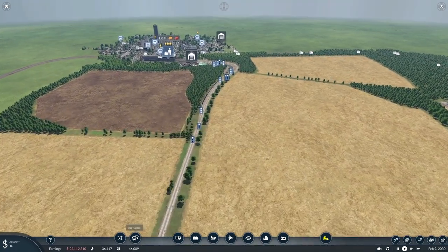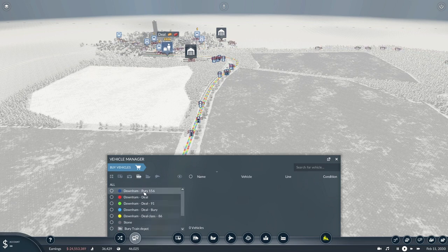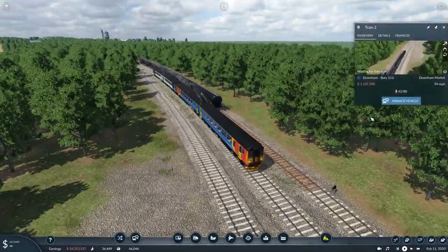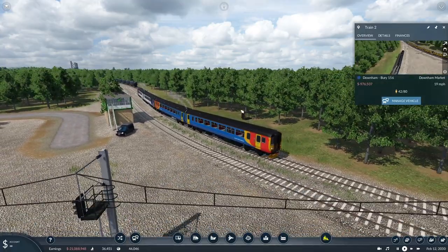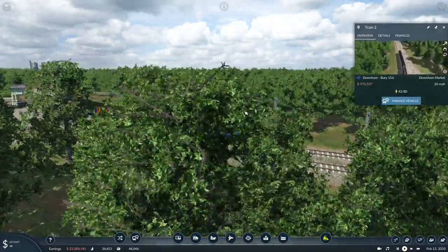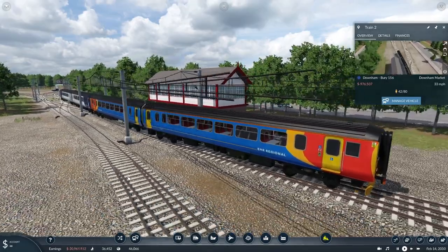Back to rail, which seems to be what most people want to see. We do have some re-skins of the Class 156 — the re-skins by War Pyro, of the original model by CW315. So this is the East Midlands Railway Regional. This is kind of in between East Midlands Trains by Stagecoach and the East Midlands Railway — it's still in the Stagecoach colours but it's obviously EMR, which is East Midlands Railway.